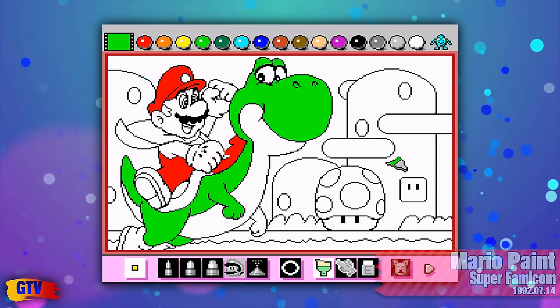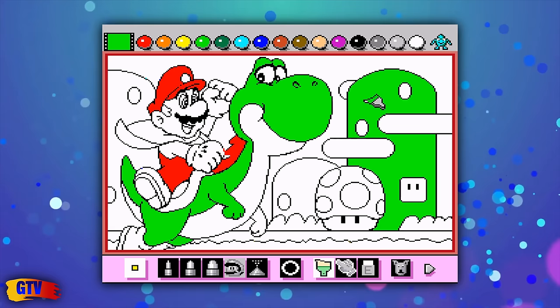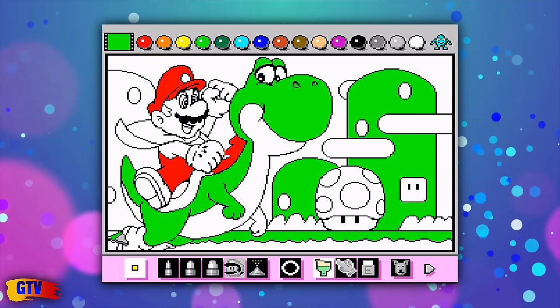In 1992, Nintendo released Mario Paint, a game that wasn't really a game, but a drawing tool, similar to Mac Paint, only without the massive cost of owning a computer.